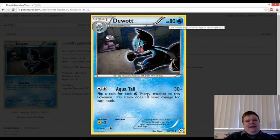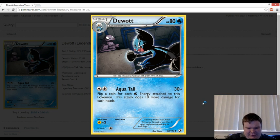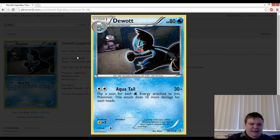You know, you open it in a draft and you're going to play it — stack a bunch of Water Energy on it. 80 damage is kind of relevant in limited format for Pokémon. Let's take a look at the flavor text: 'Scalchop techniques differ from one Dewott to another. It never neglects maintaining its scalchops.' I don't know what a scalchop is, but it never neglects them.